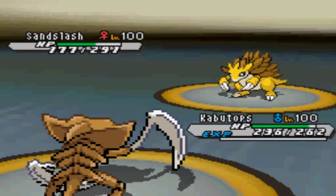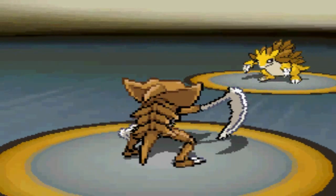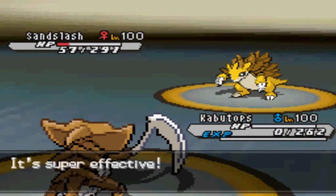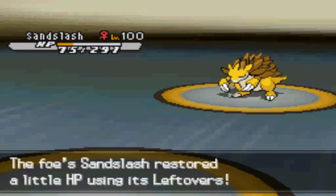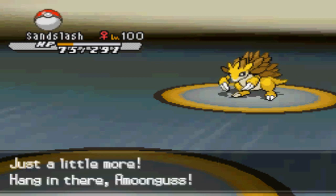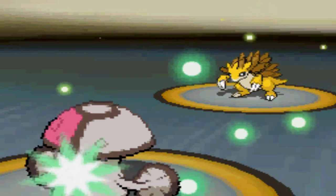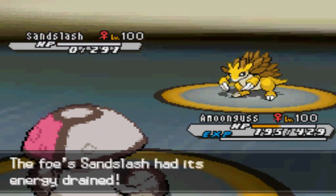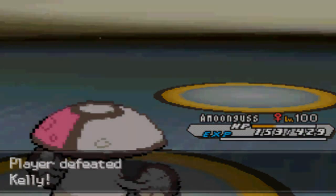Now in comes Sandslash. Unfortunately I do pack Aqua Jet over Waterfall — overall Aqua Jet is more useful with all the frail sweepers and Sucker Punches running around in the RU tier, but unfortunately in this case it's not gonna be able to knock out the Sandslash, and he's gonna be able to finish me off with Earthquake. So now I decided to go into my Amoonguss, not really sure if I can live a hit from this range. He's also unsure if he can take me out, so he decided to go for Stone Edge hoping for the crit — but it turns out to be a miss. I go for the Giga Drain, knock him out, and that will be the game.